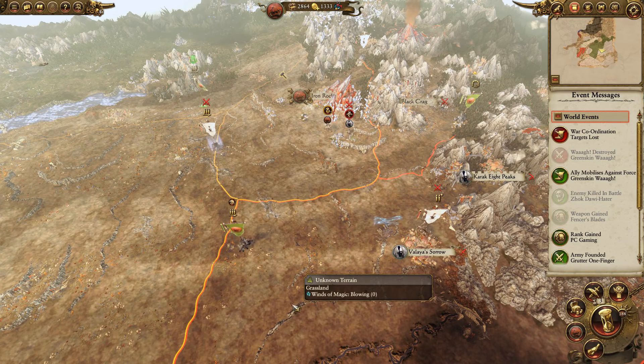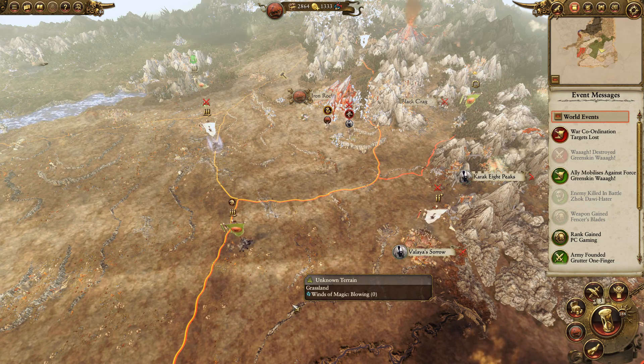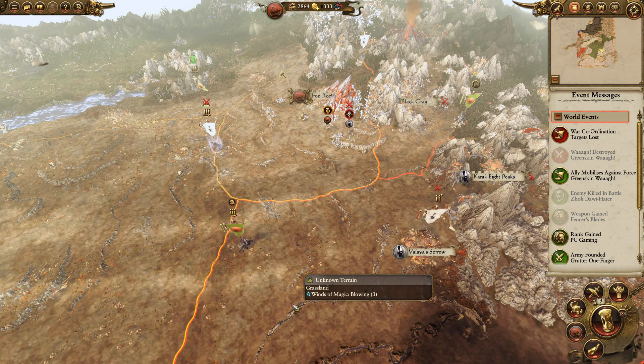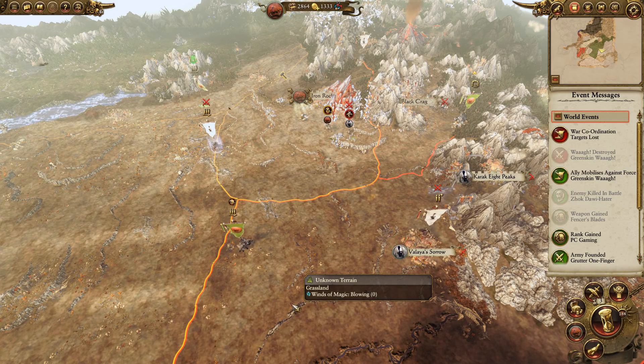Welcome back guys, Sly Bacon here. Welcome to our Greenskin campaign episode number 12 on hard difficulty. As part of full disclosure, much like the Empire episodes 12, 13, and 14 that were lost, the Greenskin episode 12 was also lost because Sly is a knob sometimes. So we are re-filming episode 12 — we just reloaded from where episode 11 finished off. You guys wouldn't have known any difference, but I know, so full disclosure — that's how I roll.